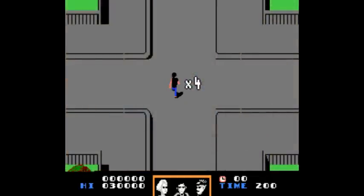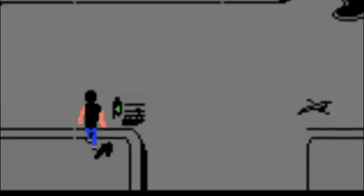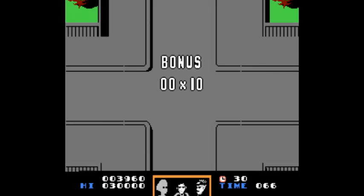You start with 4 lives by default. 10,000 points equals an extra life. Remember, falling in itself only causes you to lose your items and a few seconds of time. You don't lose a life unless the picture disappears or time runs out. The picture is dependent on the clocks, and the timer is reset at the end of every level. Also worth noting: a full picture is the equivalent of 100 clocks from start to finish.